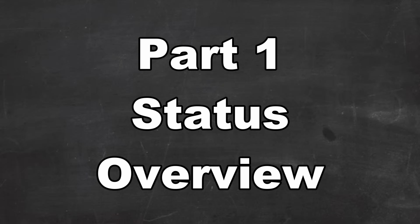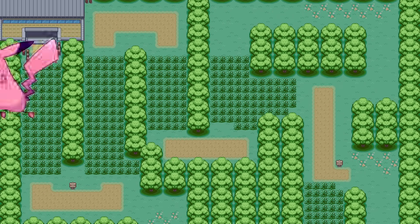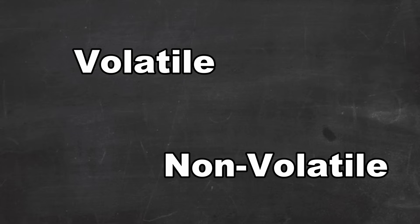Status conditions are a major part of Pokemon. From that very first time you go through Viridian Forest, you learn how important they are. Entire teams can be based around specific status conditions, and they can really make or break a battle for you. In Pokemon, there are two different types of status conditions: volatile and non-volatile.